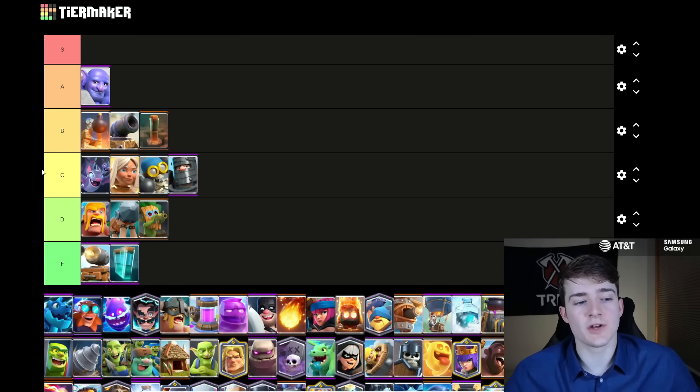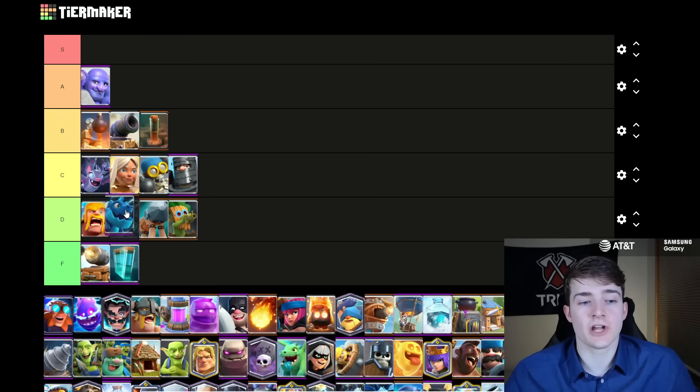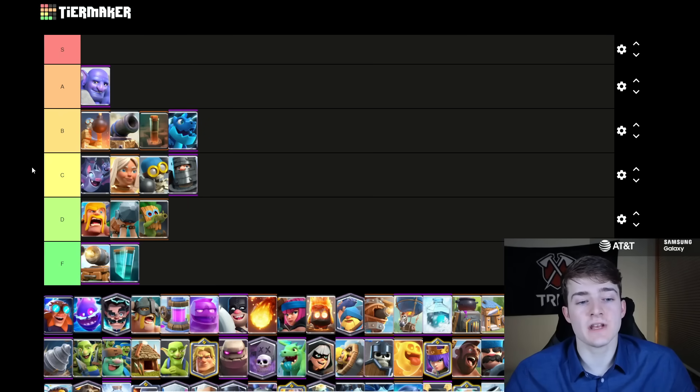The Earthquake is going to go in B tier. It's very good against buildings, especially the Elixir Collector, which so many people are using this meta. You see the Earthquake paired very well inside of Hog and Royal Hog decks, and sometimes you even occasionally see it with the Goblin Giant and Royal Giant, so fairly versatile. The Electro Dragon I'm going to put in B tier — this is higher than I usually put it. In this meta, there's a lot of people running Golem E-Drag and Elixir Golem E-Drag, so it actually is a very strong support card at the moment.